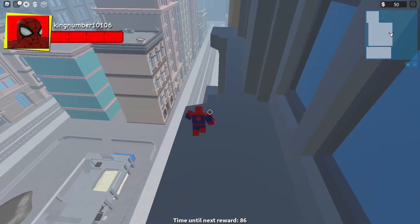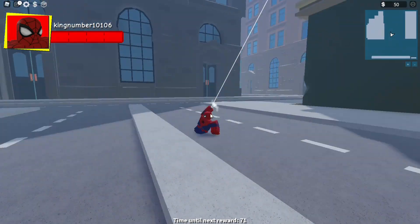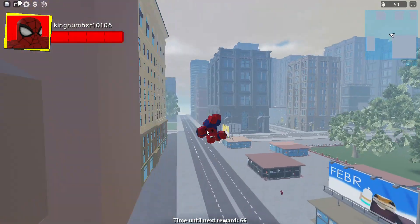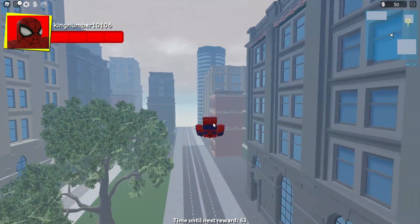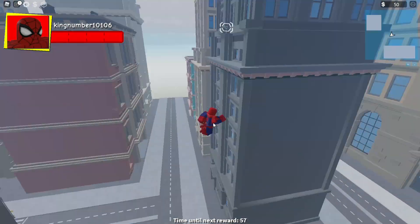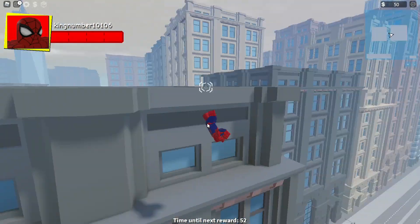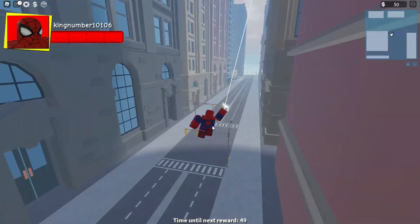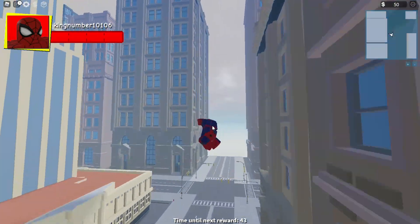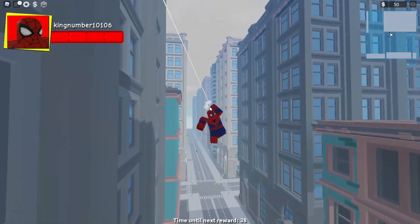You can do cool tricks in the air. If you double tap W and hold it, you can do a flip. If you double tap A or D and hold it down, you can do a spin whichever way you want. You can combine things - flip into a swing and then spin out of it, something like that.